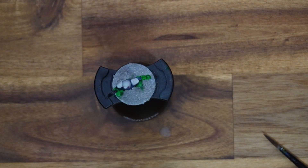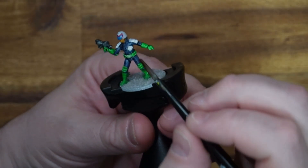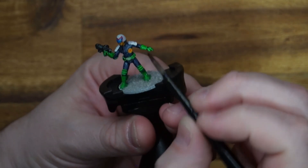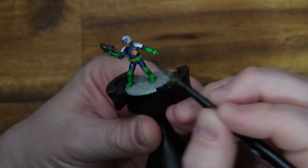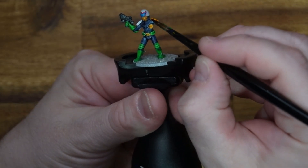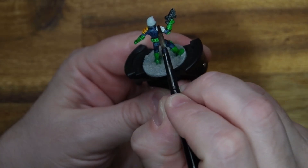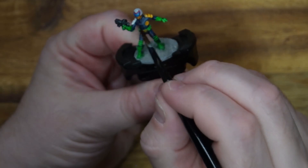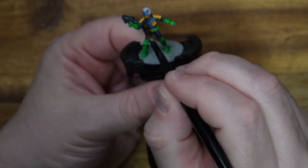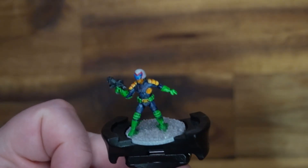Now we're getting close to the end, it's time for some Zealot Yellow. Hopefully stuff has dried enough that we're not going to bleed into each other. There's actually not a lot that we have to paint yellow - it's just the shoulder pads and the belt buckle, and obviously the name badge. There you go, the little eagle's done. Covering up the belt, getting these nice shoulder pads - they take the paint wonderfully. When the yellow was going down, I was like - you know what, this is actually a good model.